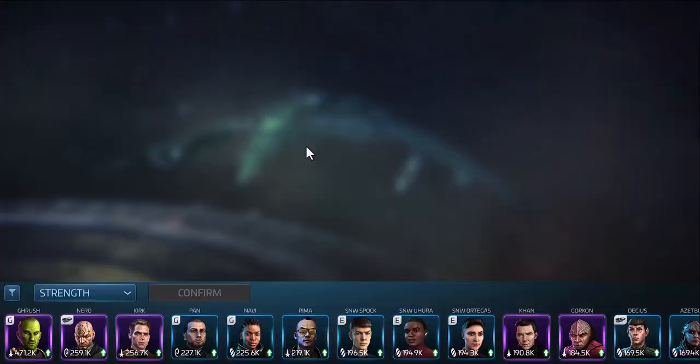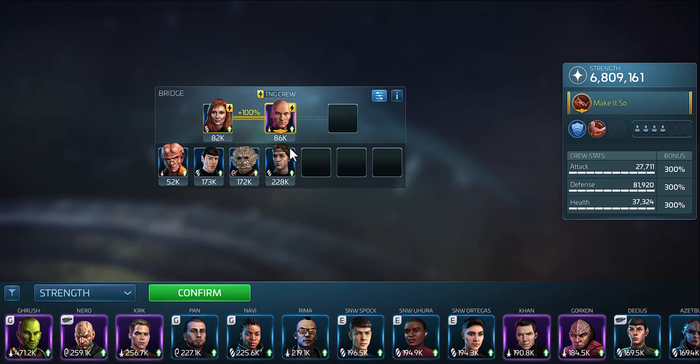The next crew you would probably get after Pike, Moreau, Chen would be the Next Generation crew of Jean-Luc Picard and Beverly Crusher — so Epic Picard and Rare Beverly Crusher. There have been many Picards and Crushers released, but these are the two that you want for hostile grinding. This third spot is left open: Chen works there for all ships with the exception of interceptors, and Talon works on interceptors. Also, if you have an upgraded Cath, you can use Cath to attack interceptors just like Talon.